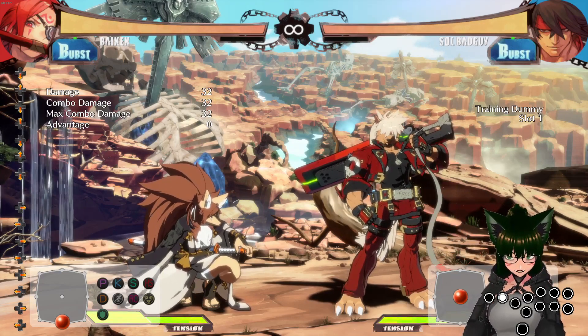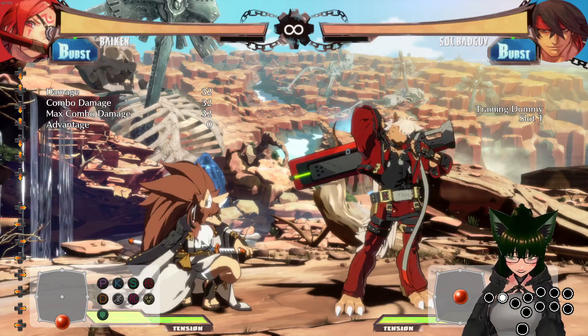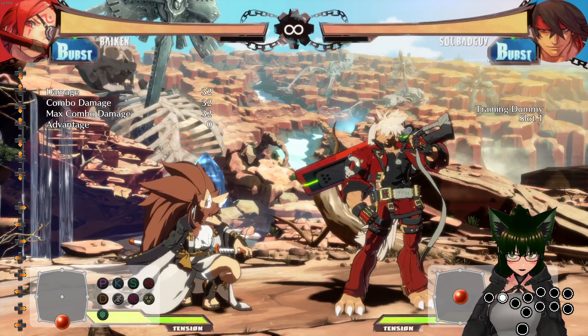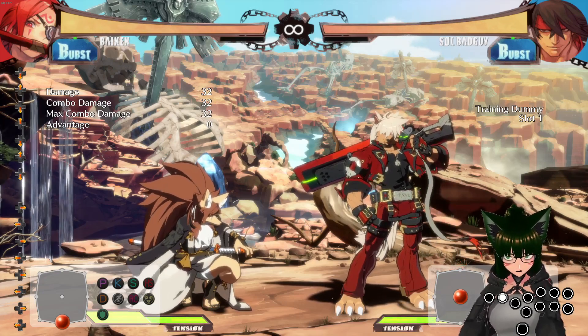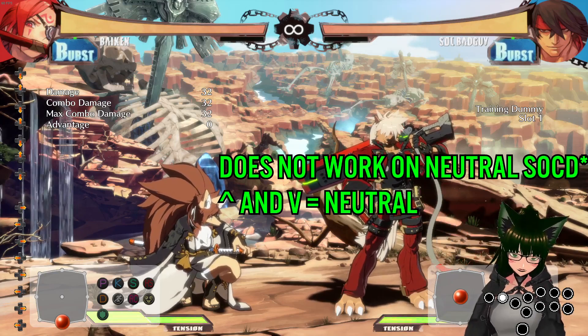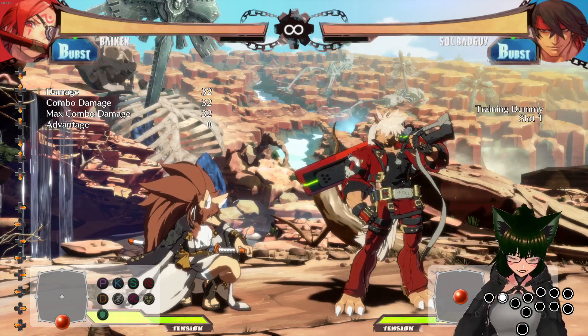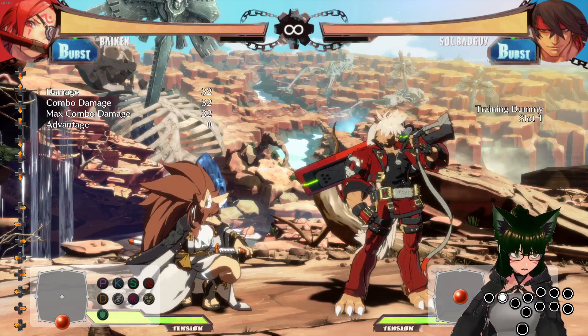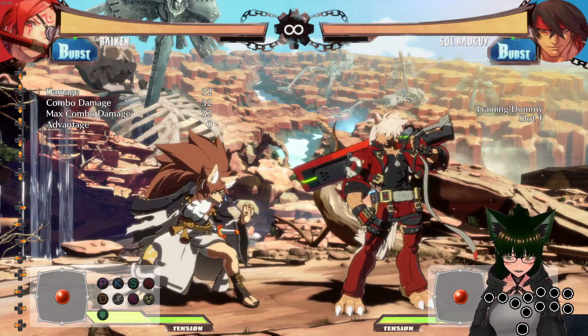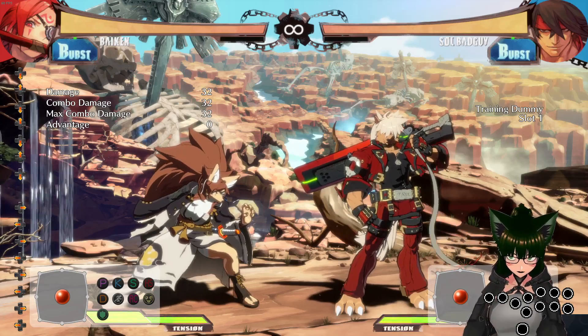I'm holding up and down right now and I pressed down last. Normally on hitbox layout, if you're on hitbox SOCD or neutral SOCD or up priority SOCD and you do this, you're just going to keep on jumping — but not on last input wins. So why do I bring this up? Because half circles might be a little bit weird on this mode.